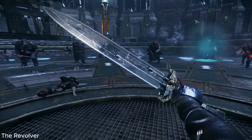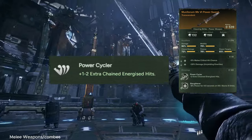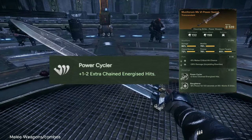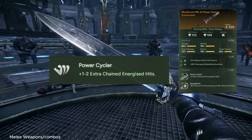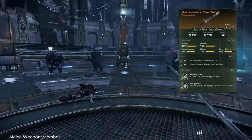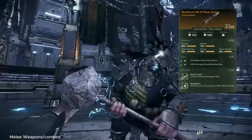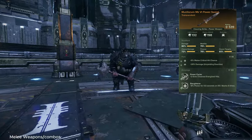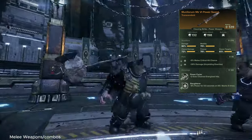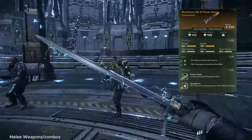For our melee weapon, the Mark VI Power Sword, Power Cycler can be one of the most frustrating blessings in the game to get, but it is kind of necessary if you want to run a Power Sword seriously. You don't need Power Cycler 4 - that gives you three empowered attacks. You just need Power Cycler 2, because the combo you're going to be doing is a push block stab into a downward strike. And that alone, combined with the quick draw crit from our stub revolver, will get the job done.